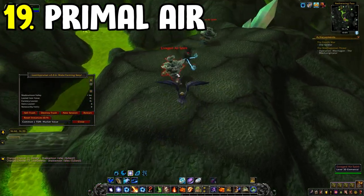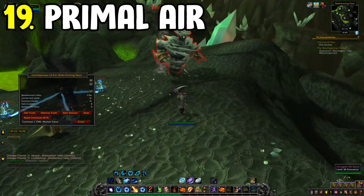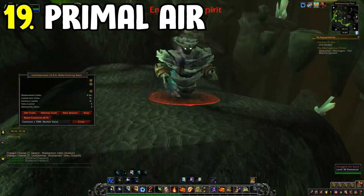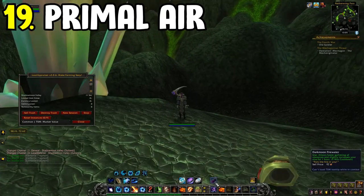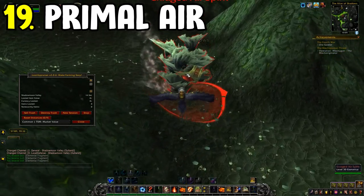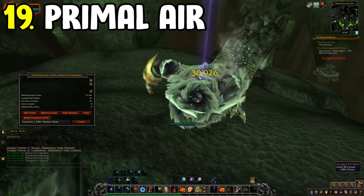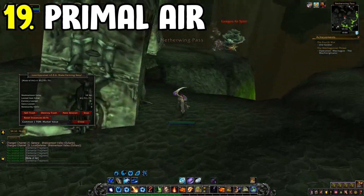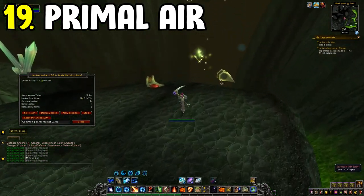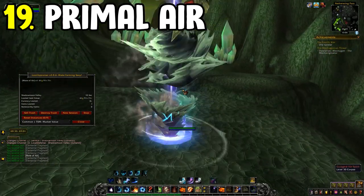Primal Air tends to sell for a decent chunk of gold. It doesn't sell quite as fast as Primal Fire, but sells at about the same rate as Whiptail. The gold per hour is definitely well worth your time — it's one of the best for primal farming overall and is a great keynote farm for a decent gold per hour.